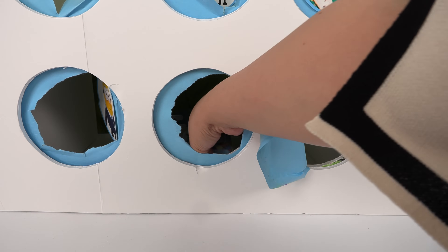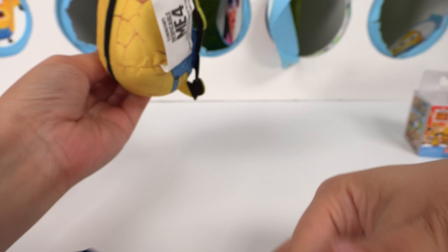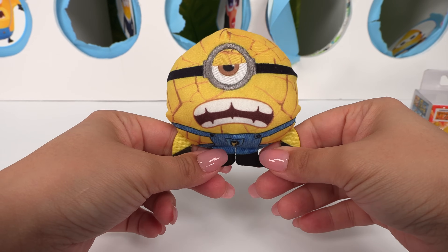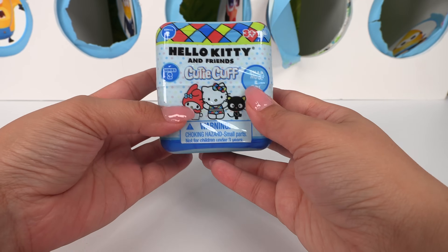One, two, three — we did it! We've got a cutie cuff, some more Minions, and a Minion plush. We've got our crushed Skittle Jerry — Mega Jerry! Here's our Minion Mystery Mini, it's AVL Minion. Let's check out our cutie cuff.